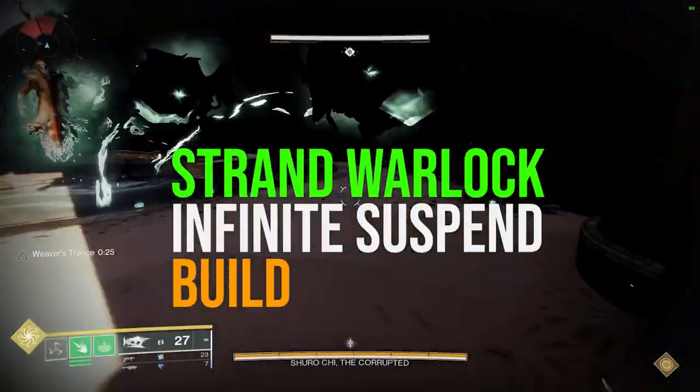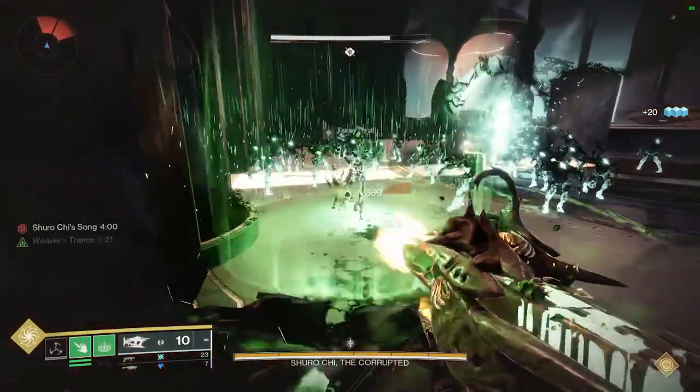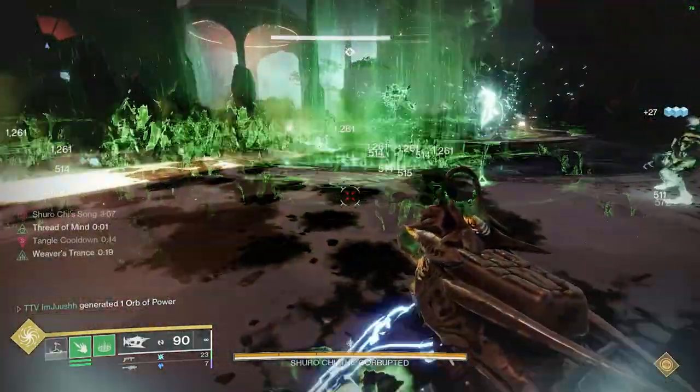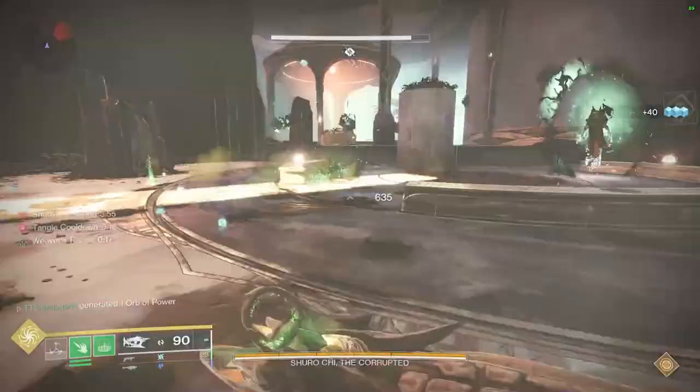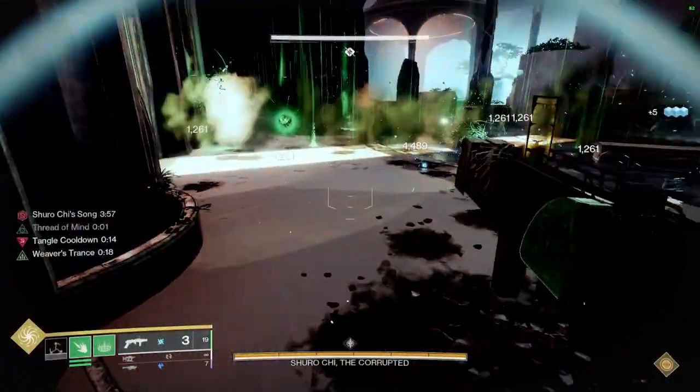Ladies and gentlemen, welcome back to the channel. My name is Josh and today's Stranded Warlock Infinite Suspend build is absolutely insane. Getting this one kill suspends the entire battlefield and the poison damage just deletes everything. It also works really well with wave frame grenade launchers such as Forbearance. It's just absolutely nuts.